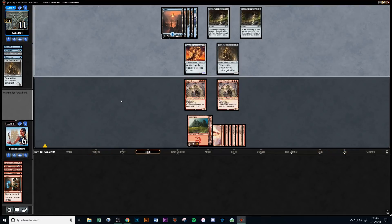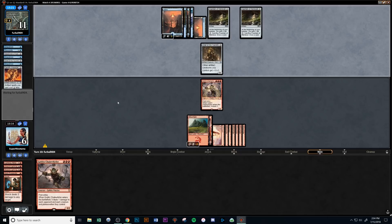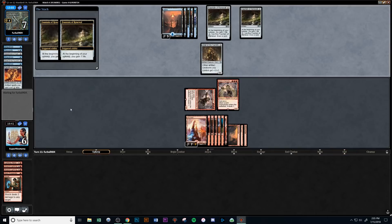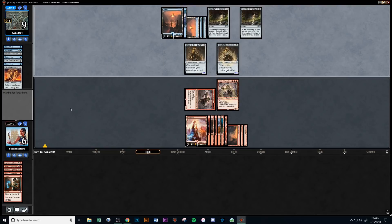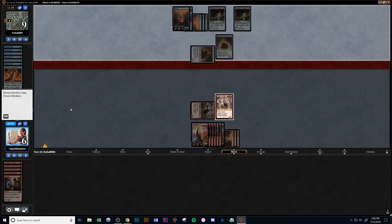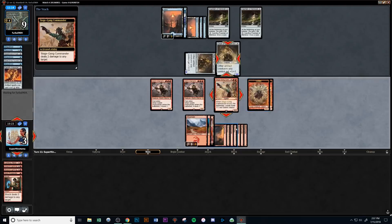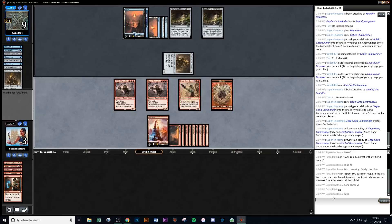We go Chain Whirler again, getting 2 more points of damage to everything, then Shock to the Chief of the Foundry — which is like the best move ever. They didn't have another life gain from the Fountains. They Unsummon the Goblin Chain Whirler and attack in with a 4/3. We decide to block that — it does die since first strike is a thing. Then we go Goblin Chain Whirler once again. Chain Whirler is just straight-up value forever, one of the best cards in Standard right now. We top-deck a Commander and that's basically all she wrote. Commander going super wide, we do damage to the Chief of the Foundry instead so our Chain Whirlers can get in for damage, and opponent concedes.